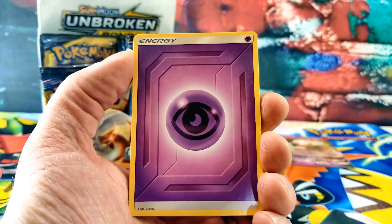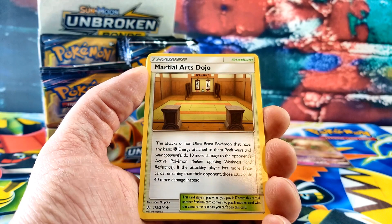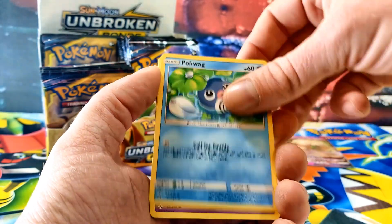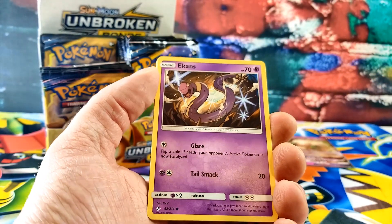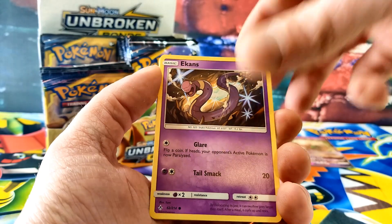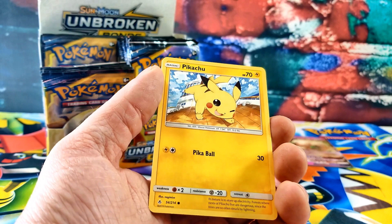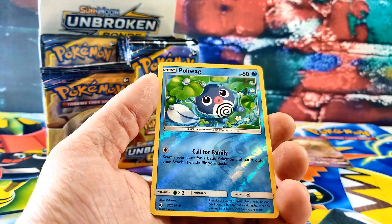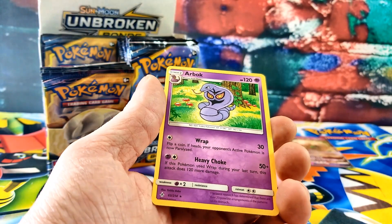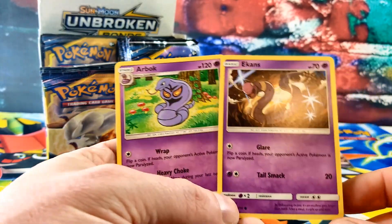Okay, we have Psychic Energy, Martial Arts Dojo — that's where we go train — Fairy Charm Ability, Clefairy, Poliwag, an Ekans — yeah, so we can evolve him into that guy. A Drowzee. Ooh, a Pikachu! A Poliwag for the reverse. And the rare card is an Arbok. You can have that one — now we can evolve him. We can evolve these guys when we play.